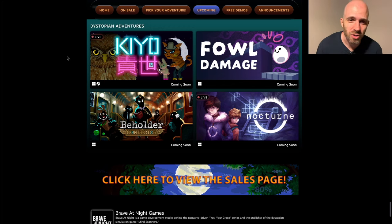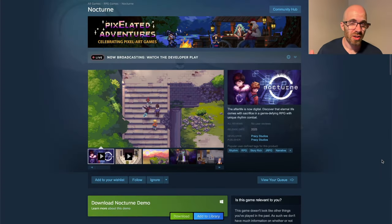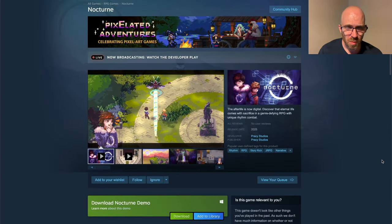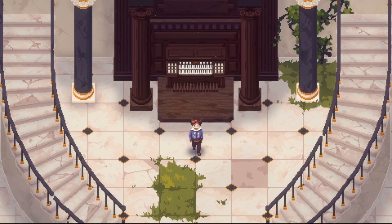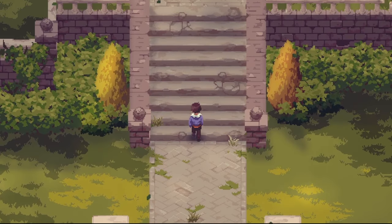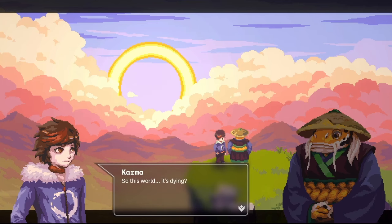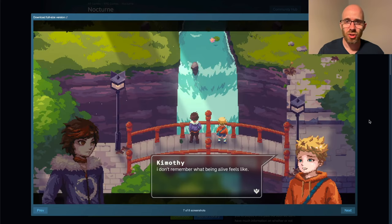We're gonna start with Dystopian Adventures, where we're gonna look at Nocturne. Nocturne is some sort of rhythm game, but it has all of these adventure elements where you walk around the scenes, and those are the ones that I find impressive. These little big environments are just immersive. I love these kind of massive art pieces where every screen just looks like a unique environment.